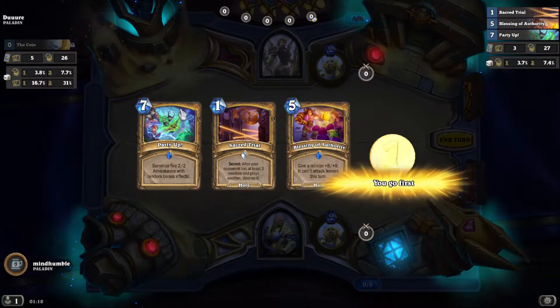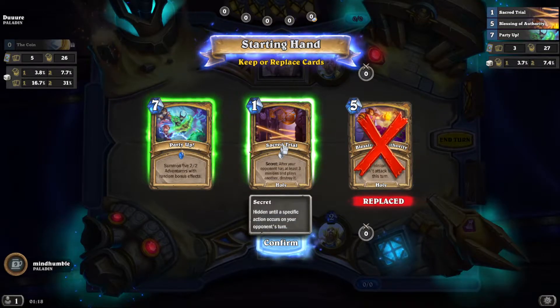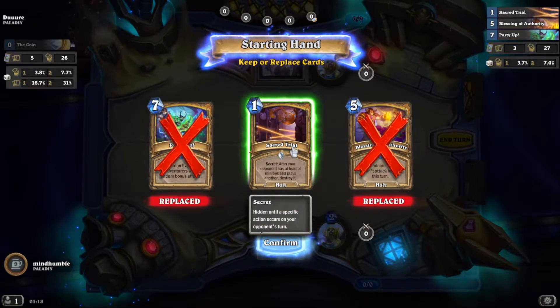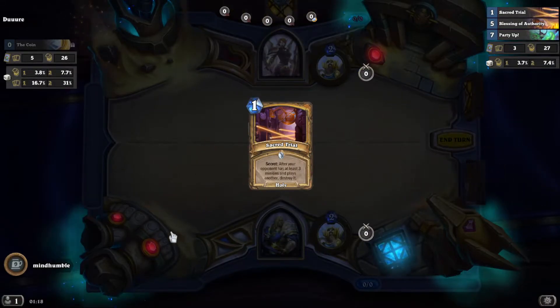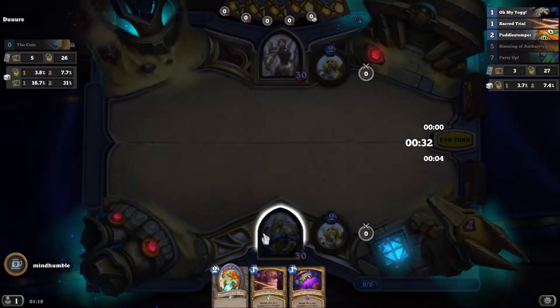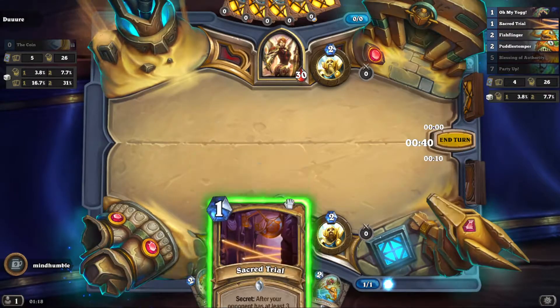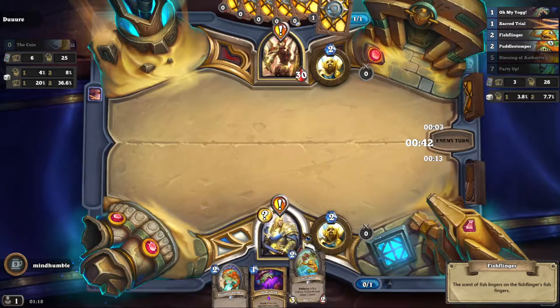Oh, another Paladin opponent. Maybe we'll keep Party Up just for fun - oh, that's such a shame. This is such a good card, I can't take that. This is one-mana destroy murloc, really, because I'm assuming he's going to have lots of minions on board. I think we play this first - we play the Puddle Stumper first, we don't want to give him a murloc for no reason.